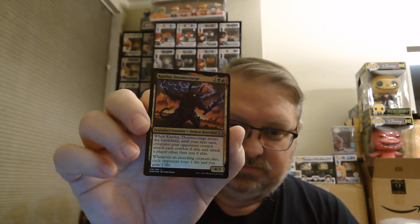Cardor Doomscourge — it's cool looking in foil, nice and shiny. Beautiful foil snow swamp, snowy and swampy.